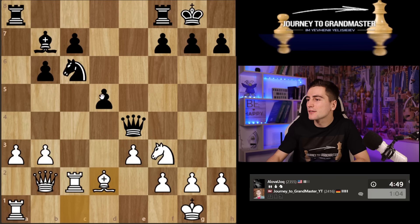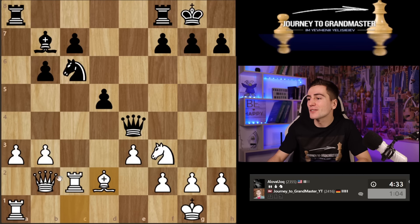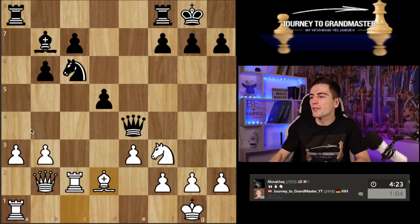I can just ignore the d4 move and play rook to c1. He takes, I can just take — it's not really threatening anything yet. Then rook c4 is coming. I'm 100% sure I'm not worse in this position. It's just I don't want him to activate his bishop — I want it to remain as passive as possible. To achieve that I should actually prevent d4, but it doesn't seem possible.